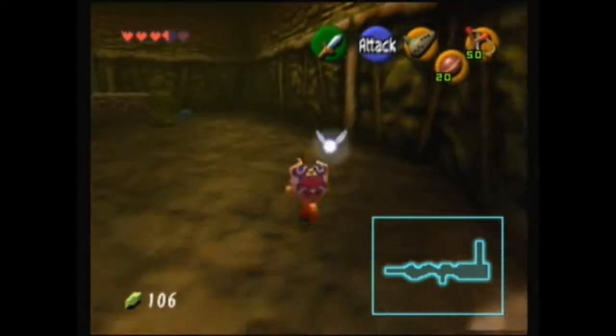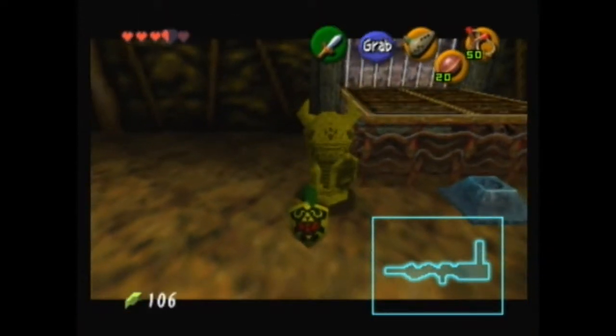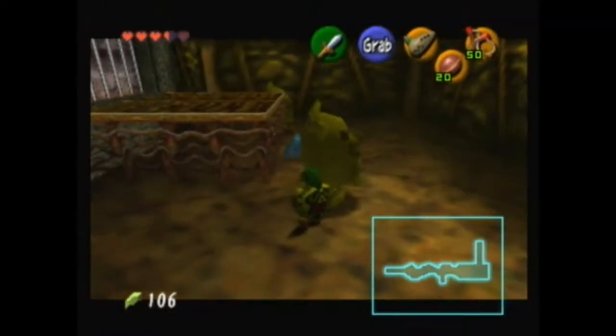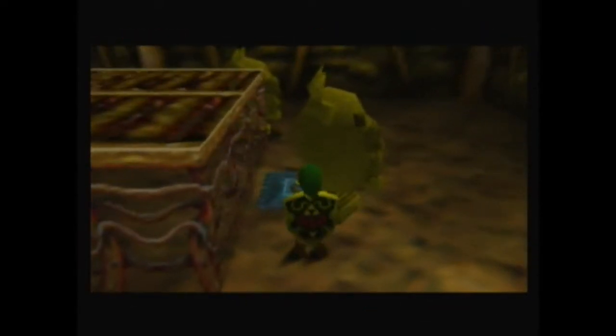They can jump, apparently. And here we have a classic Zelda puzzle. We're going to have to make use of the statue right here and put it onto the switch. Isn't that just lovely? There we go.